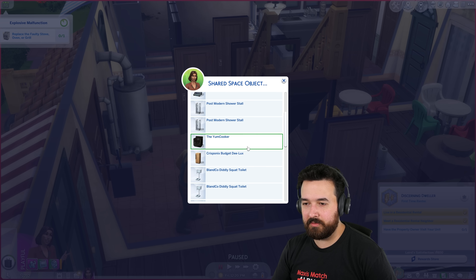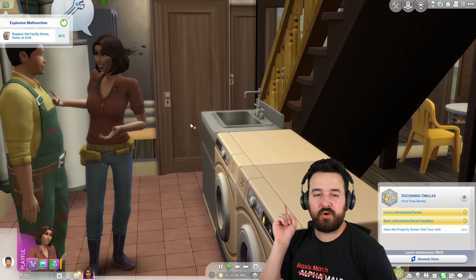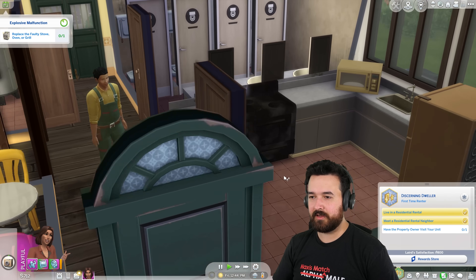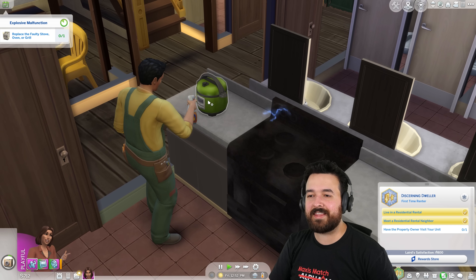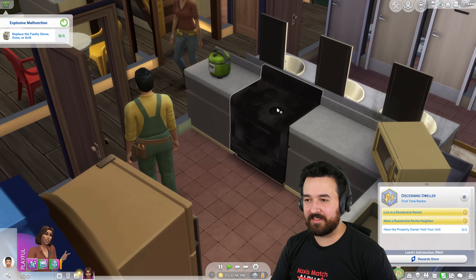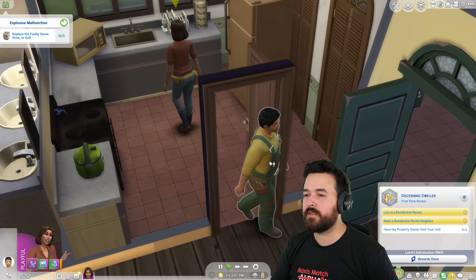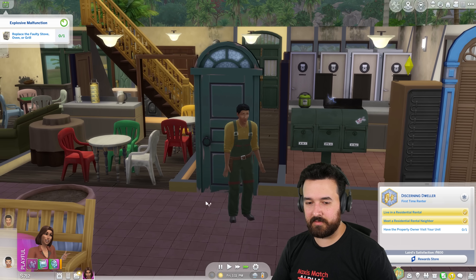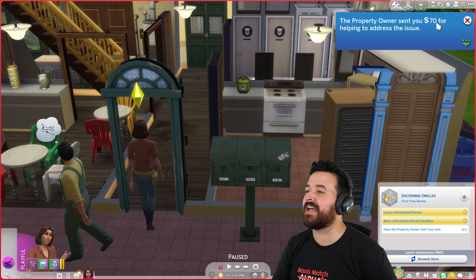Ask to inspect shared space object — oh, here we go! The yum cooker — surely if I get him to inspect it specifically... He's doing it — hey, yeah, there was an explosion in the kitchen and the stove is broken. Let's see if that works. He's going over there. No, no — the one next to it, this one. That's fine — don't worry about that. The stove, sir — this right here, the one sparking and burnt. Yeah, he's looking at it. What if I just say 'replace'? I've got $712 — oh cool, that used my money. The property owner sent me $70 for that. Dude, that's not enough — how is that my responsibility? Although this grill has been broken since the day we moved in.